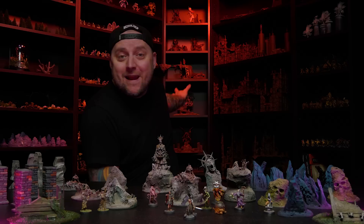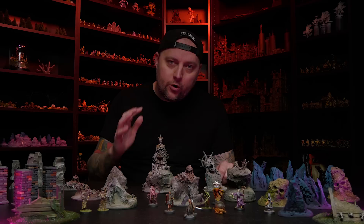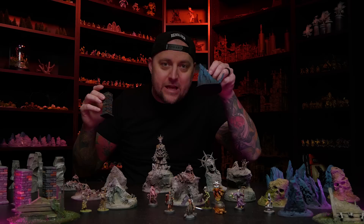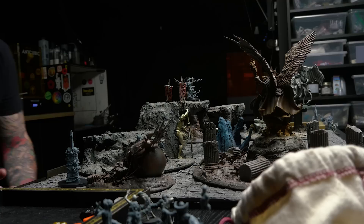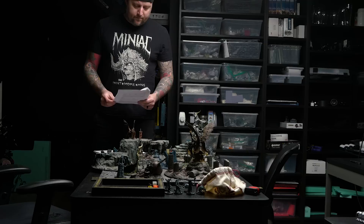Hey everybody, welcome back to Blackmagic Craft. I love me some big terrain — I like to make some big terrain sometimes. But in my opinion, the best terrain is small scatter terrain. It gets more use than anything else in my collection. Something like little pillars or jagged rocks — they're incredibly multifunctional and really convenient and practical to play on. Just throw some on the board and minis can walk around through them, and it's great.